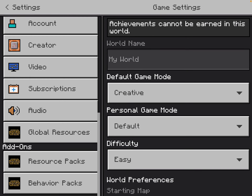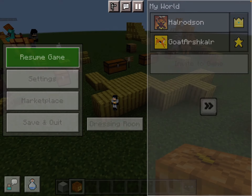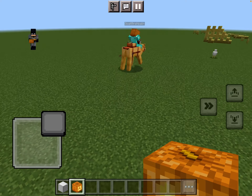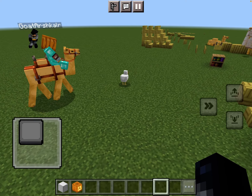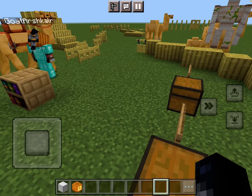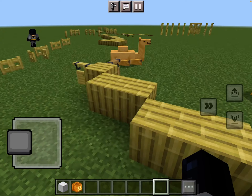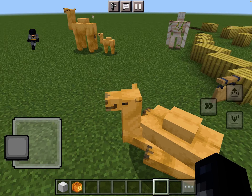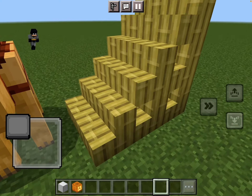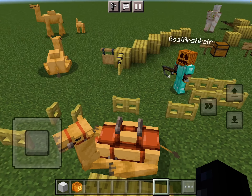If you want to try this, you have to go to experimental gameplay and turn it on. Look at the adorable little animations the camel does. You can make so many new blocks too — there's just so much new content.